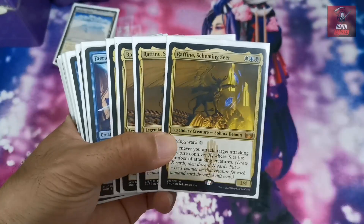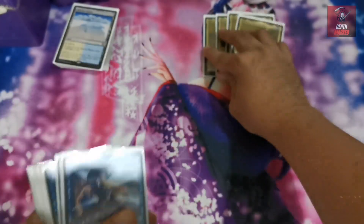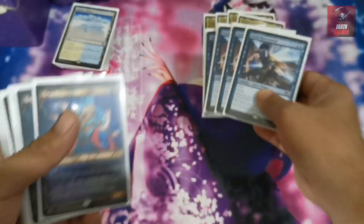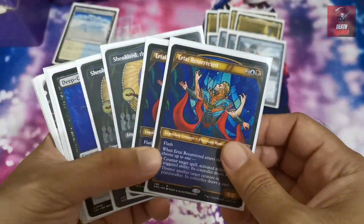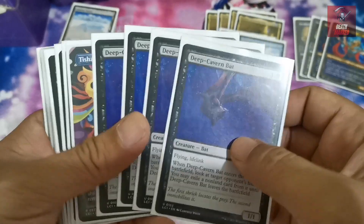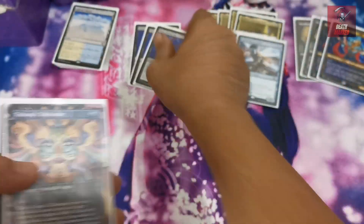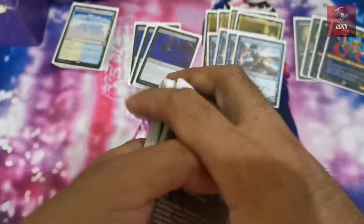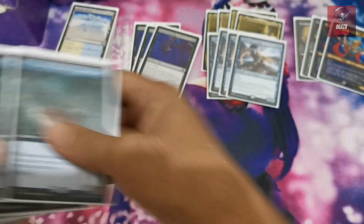We start off with our list. We have a playset of Raffine, Scheming Seer as our three-drop, which curves well. We have a playset of Faerie Mastermind. We also included two copies of Airtai Resurrected, Children of the Apocalypse, and a new card from Lost Caverns of Ixalan — a playset of Deep Cavern Bat. Let's explain the strategy of the deck first, setting aside creatures and non-creatures.